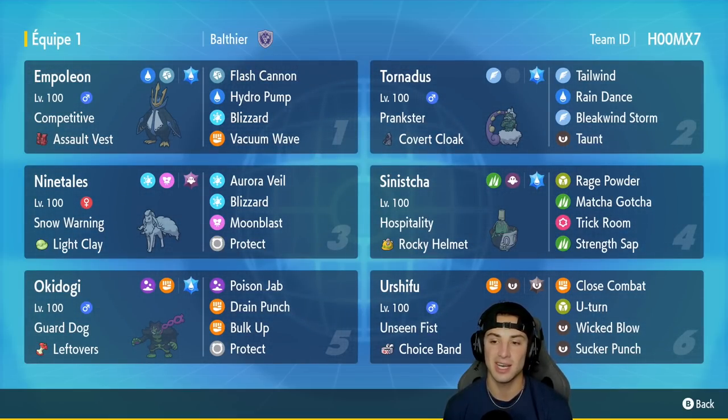In our second slot we have our support Pokemon — Tornadus with Prankster and the Covert Cloak as its item. It's got Tailwind, Rain Dance, Bleakwind Storm, and Taunt. You've got speed control, weather control, a little bit of damage with Bleakwind Storm, and Taunt for support. Tornadus is a real deal in Regulation E.